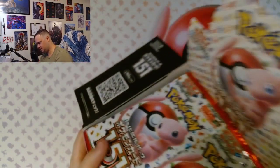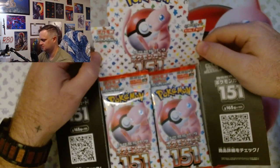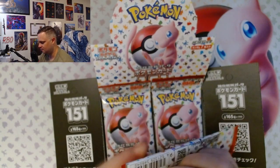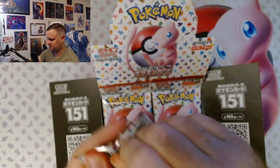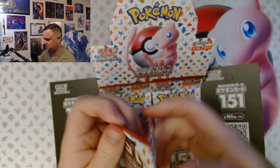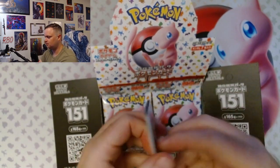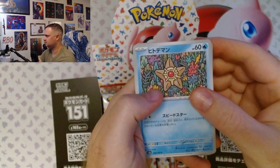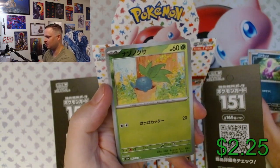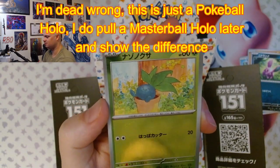So this box contains this many boosters. I'm really stoked to be opening this booster. I forgot — the Japanese cards seem to open like backwards. The Japanese sets come with less cards, no energies, and a Master Ball hollow Oddish. Is that a Master Ball hollow Oddish out of the first pack? Look at that.